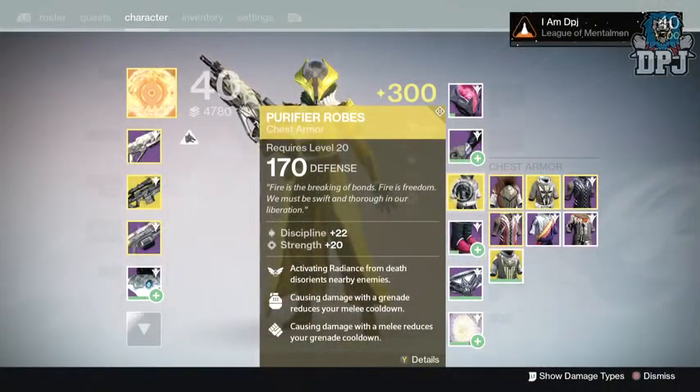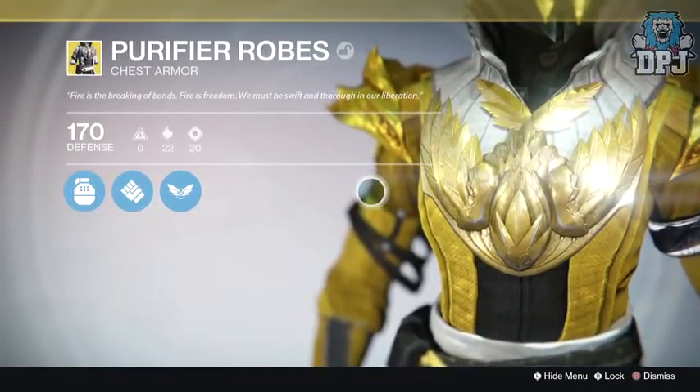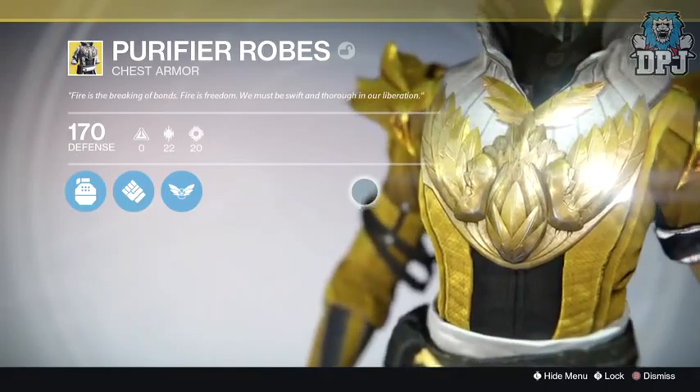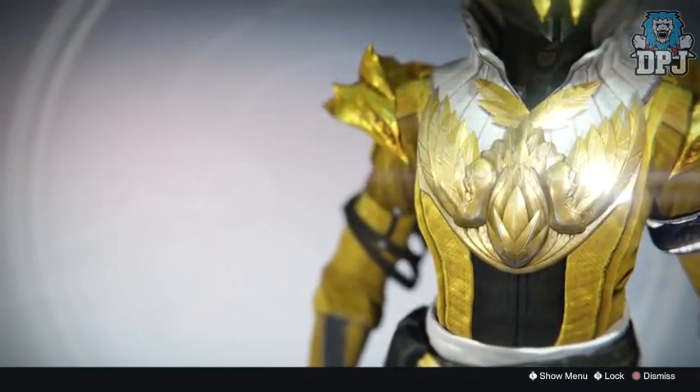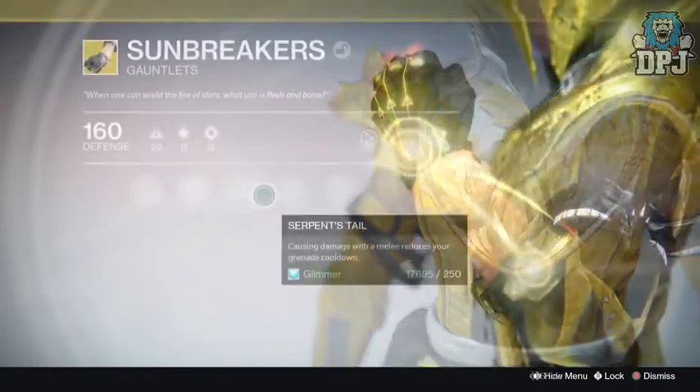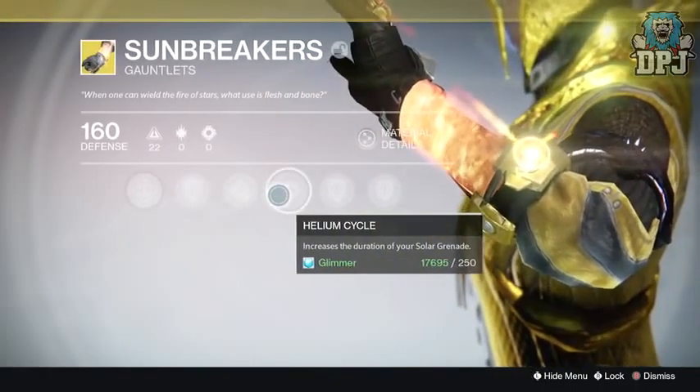Let's look at the exotics being revived, starting with the armors. First up we have the Purifier Robes, a Warlock chest piece known for the Burn Brighter mod — activating Radiance from death disorients nearby enemies. Next up we have the Sunbreakers, Warlock gauntlets known for the Helium Cycle mod.